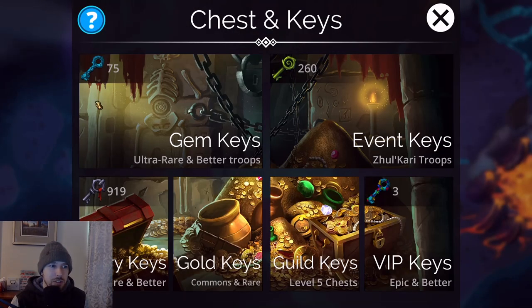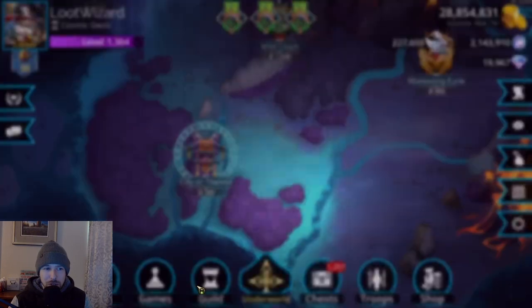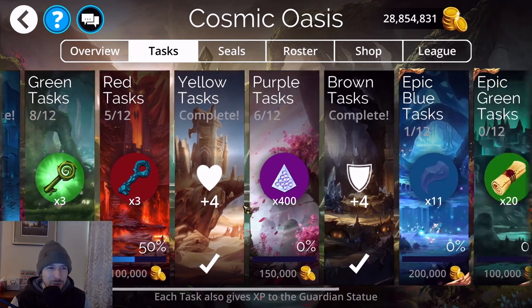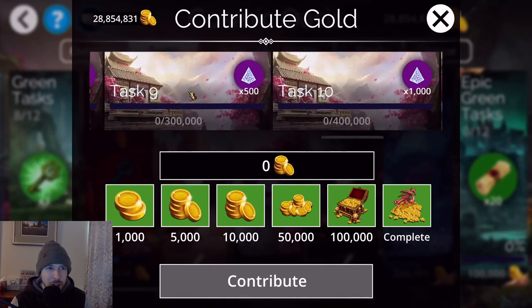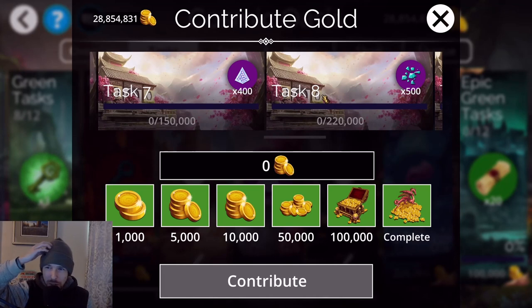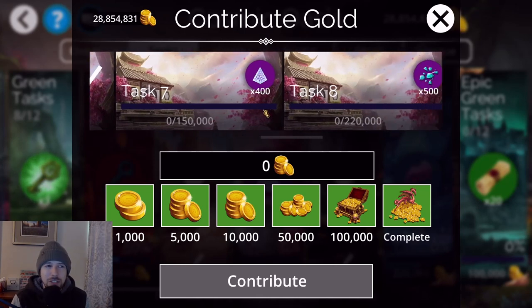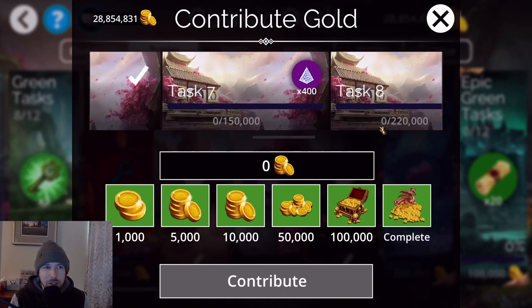That pretty much covers every way you can get souls — except I should also mention guild tasks. The purple guild tasks let you put gold in to receive souls. The reason I forgot to mention this earlier is because you just don't get that many souls from it. The gold-to-soul ratio for gold keys is bad, but guild tasks are even worse: it costs 150,000 gold to get just 400 souls.